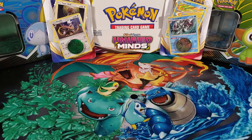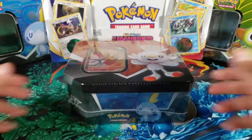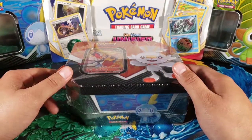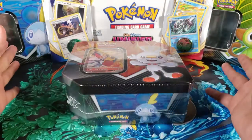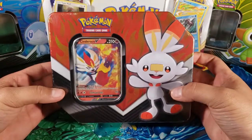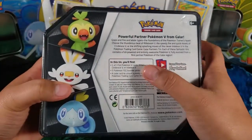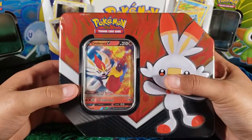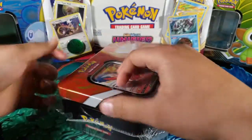What's up guys, my name is Fusions and today we're gonna be opening up this new Pokemon Sword and Shield Scorbunny tin. I've already opened the Sobble tin and the Grookey tin, so if you haven't watched those make sure you go back. Today we have the Scorbunny tin — we have five packs and one promo card, which is the Cinderace V card.